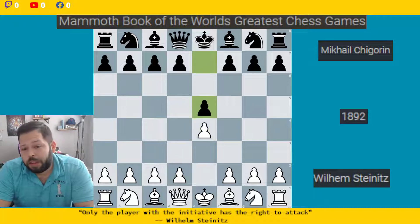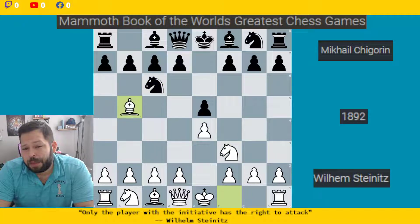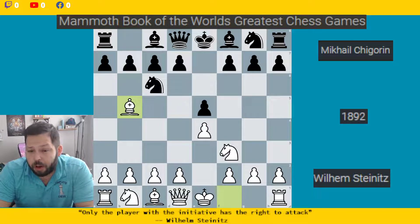Here we start off with e4, e5, knight f3, knight c6, bishop b5 — the Rui Lopez, of course. It's about 500 years old and definitely one of my favorites because there are many different variations and a master will try to make as many complications as possible. It's also very hard to memorize just one line here, as white has a lot of different setups and strategies.